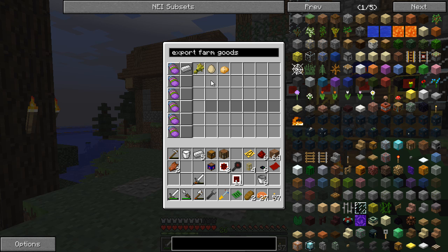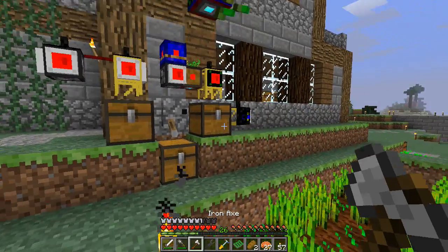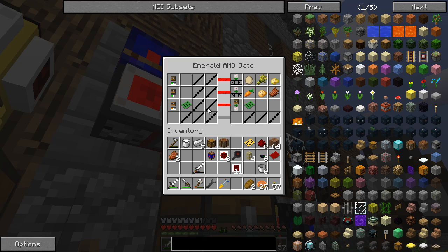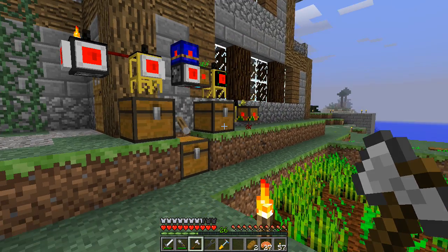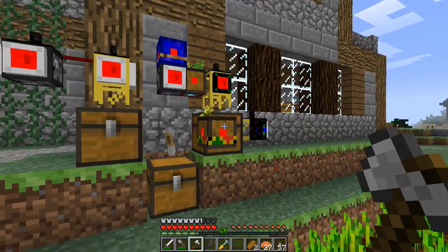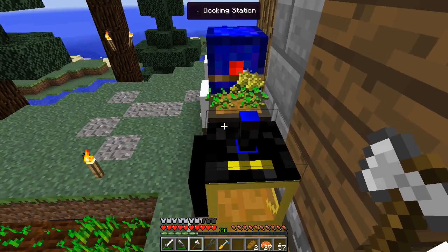So this list is being used to specify eggs, wheat and potatoes, and we use that in our gate which is essentially saying if we have any of those three items we are providing those items out of there - which is why we've got collector bots occasionally coming along and picking up stuff from there as well as from here.